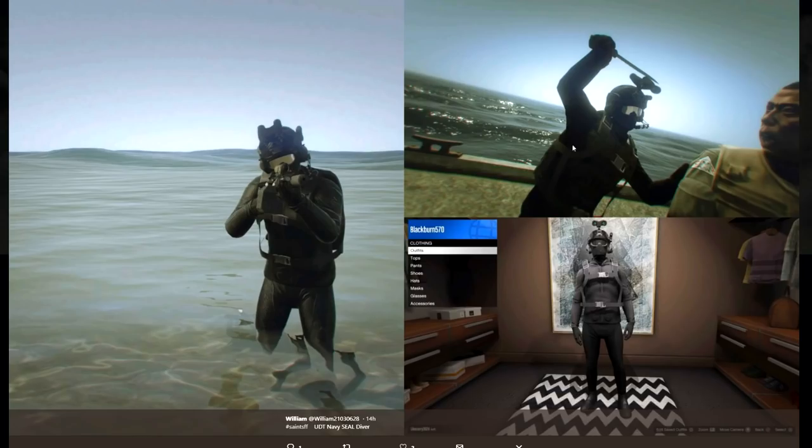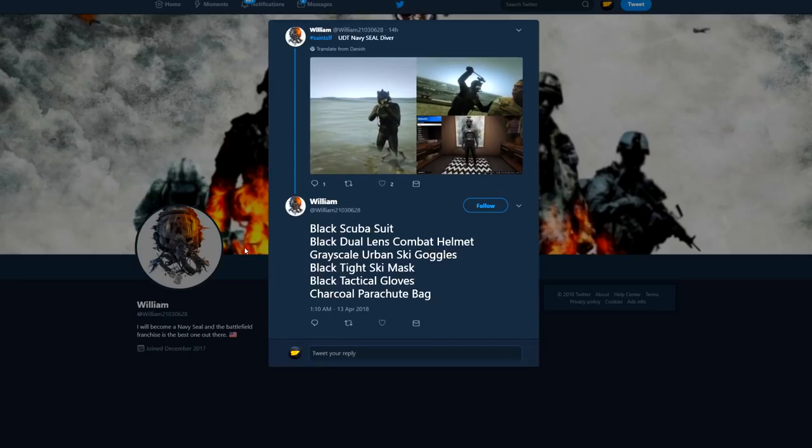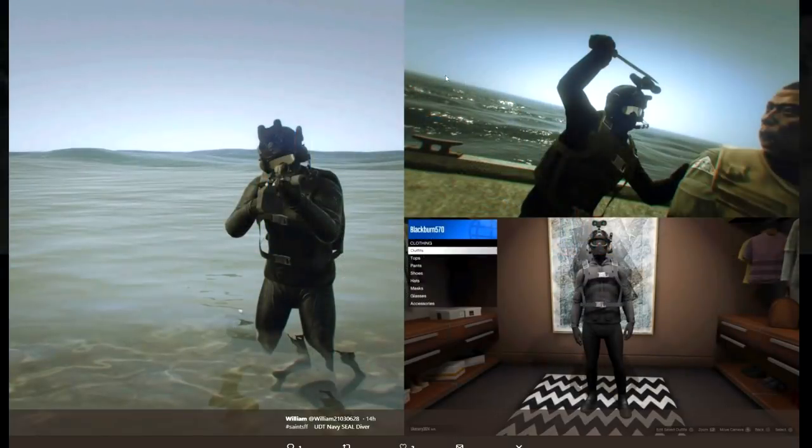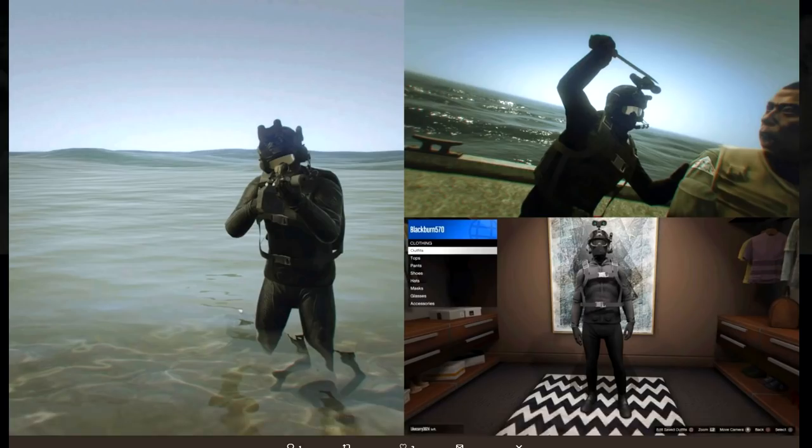Getting into the final two military outfits to wrap up this week: from William, it's the UDT Navy SEAL diver. You've got your typical military gear — a bunch of headgear, backpack, and clothing. I like the use of the scuba suit — I thought that was pretty cool. Down here you can see what you need to make it. It's a pretty good and honestly very different-looking military outfit.